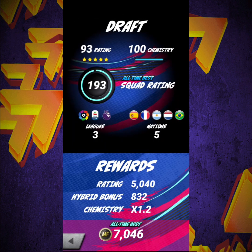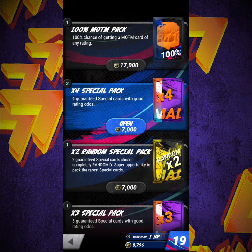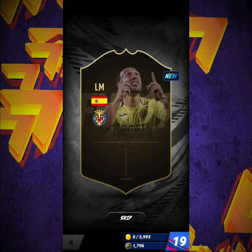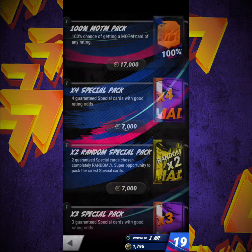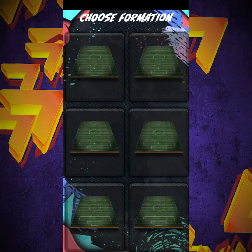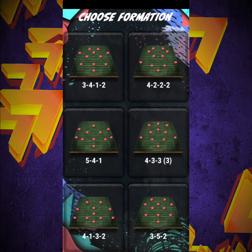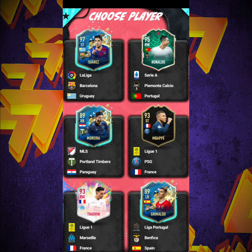We keep completing the SBCs somehow every single time. Let's open the pack — the 4x special pack. Is it going to be anything good? It's absolutely nothing — it's Sanny Hazard. Oh my god, how are we going to get something good? Anyway, Madfoot 20 — was this how Madfoot 20 actually looked?